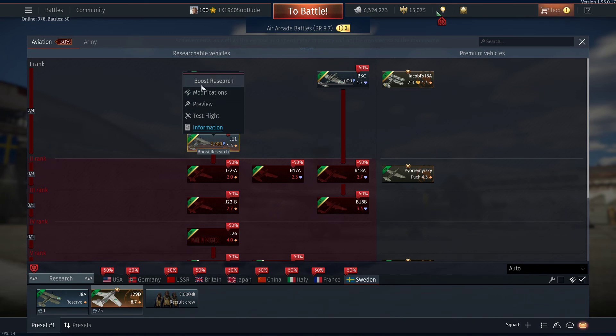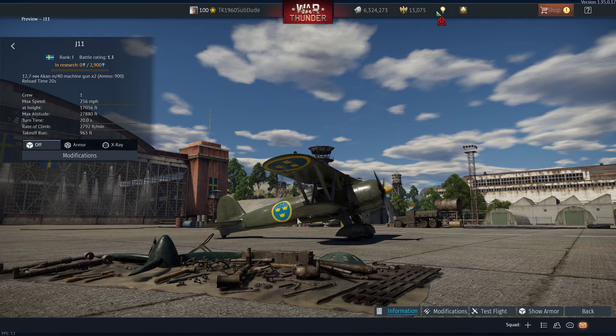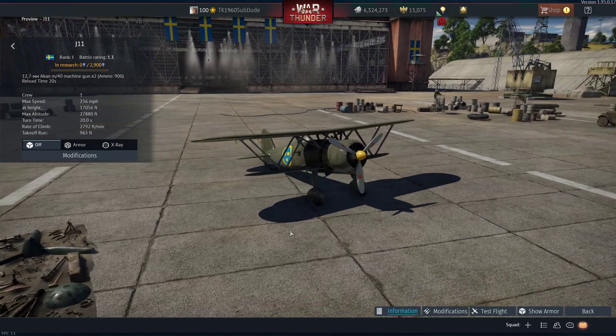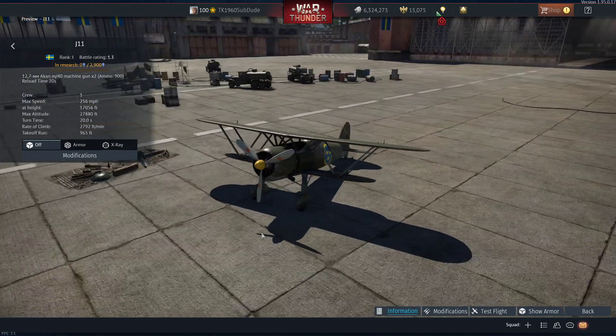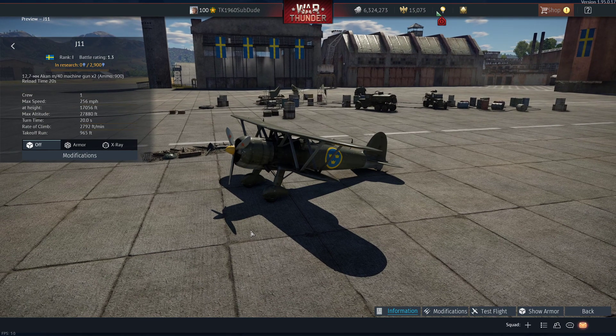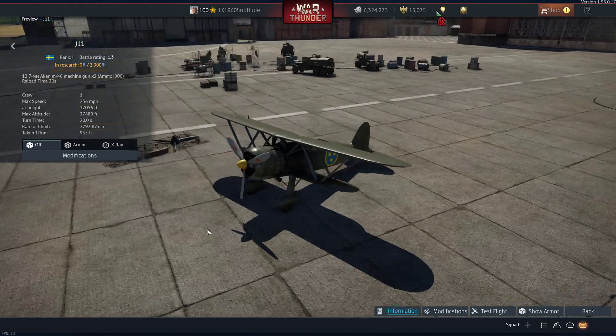Now you've got the J-11. The J-11 looks a little bit more modern. This looks like the Italian CR-42, and I will bet that's exactly what it is. It's got 12.7mm Akan M40 machine guns with 900 rounds - that's 450 rounds per gun. 256 miles an hour. Max altitude is 27,880 feet. Nice looking plane.